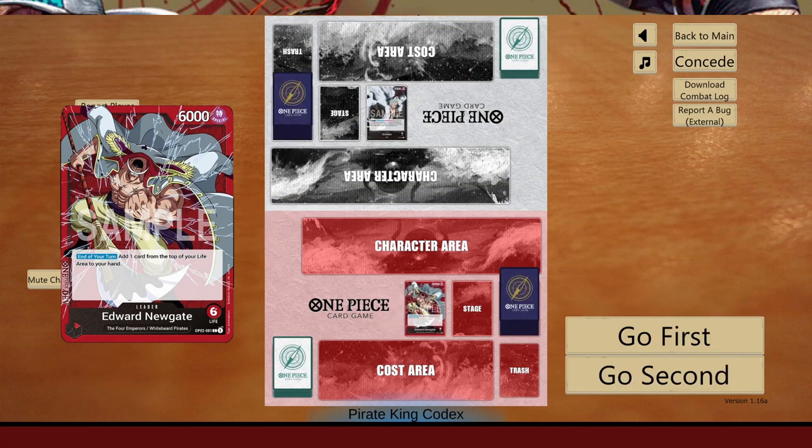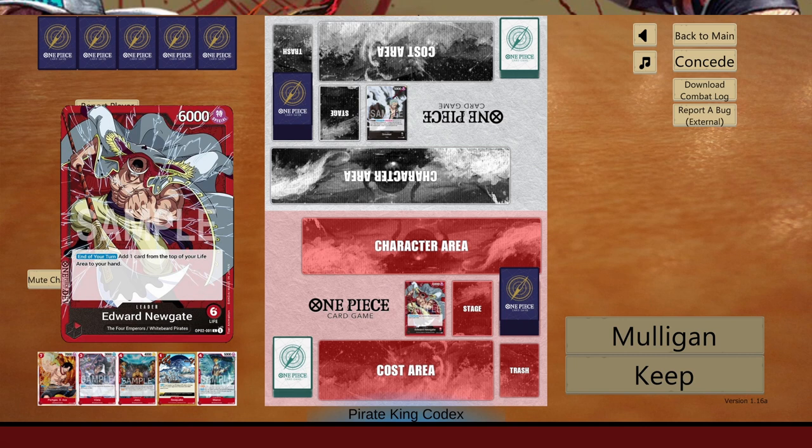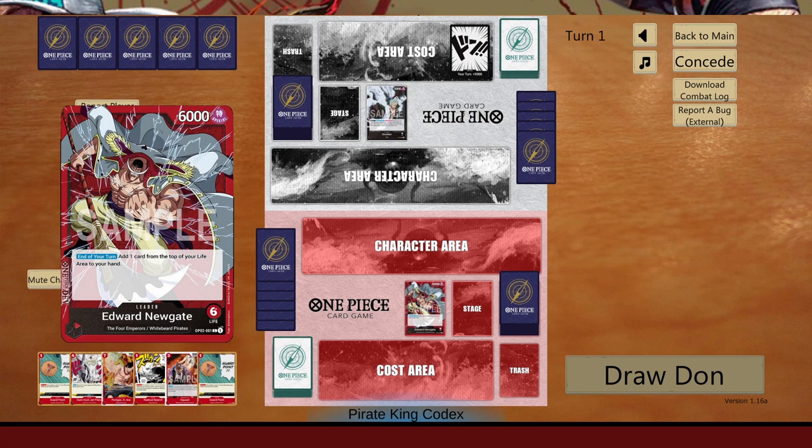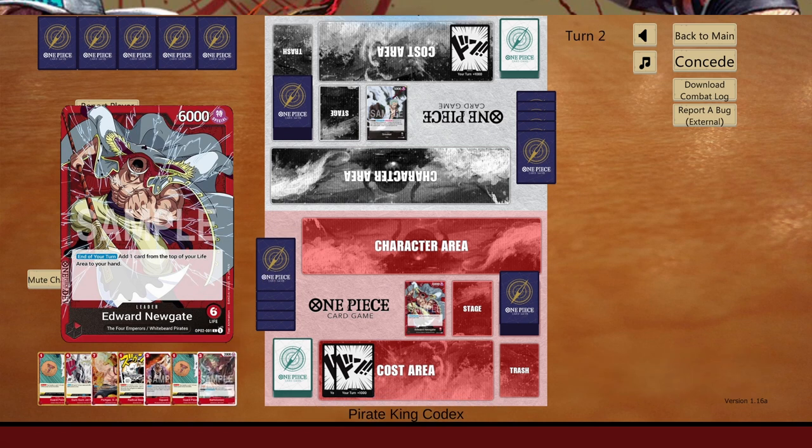He wants a rematch. This time I want to go second — that works in my favor. I'm looking for Moby Dick. You can get it off of life and play it for free, but I'd rather have the guarantee that it's on the board — if it doesn't get played it makes your gameplay a lot harder. I don't really have any plays here, so I'm just going to pass turn.